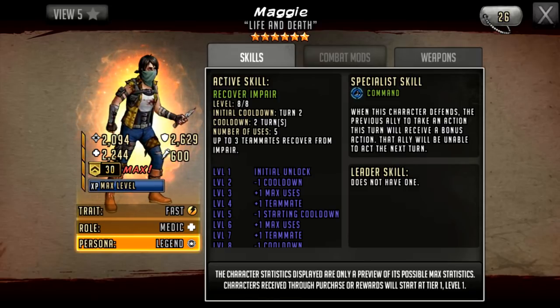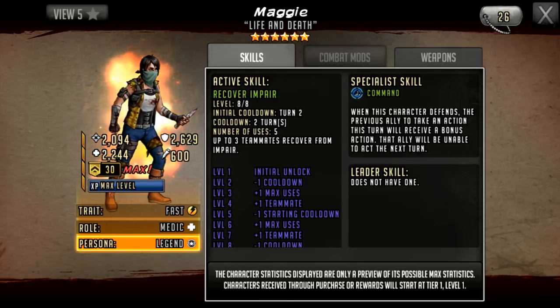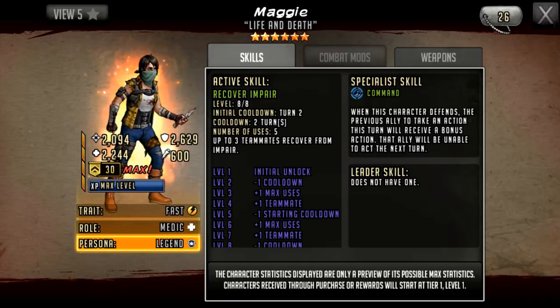Her active skill is only Recover Impair — it has an initial cooldown of two and a cooldown of two, and up to three teammates recover from impair. This is just okay, average, nothing special. It doesn't recover anything new and it's something that isn't really meta right now. Impair isn't too much of an issue; you're seeing a lot more teams running taunt, a bit of confuse, and slow silently creeping in as well.